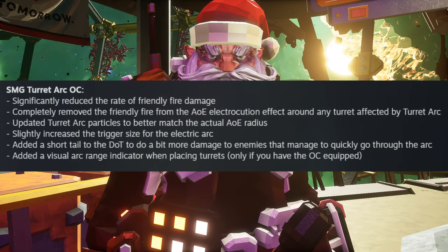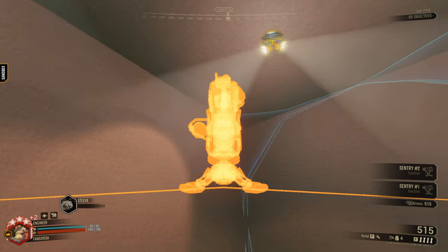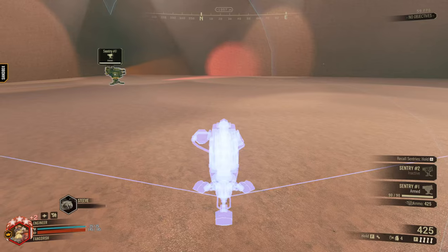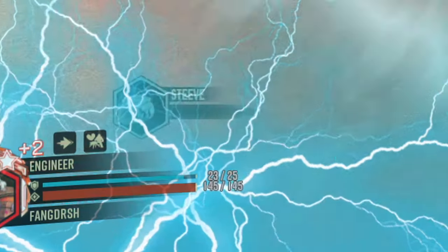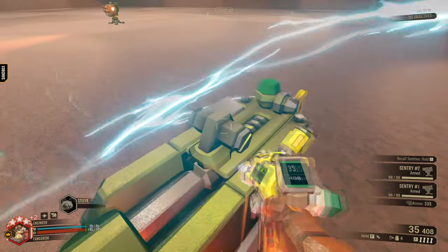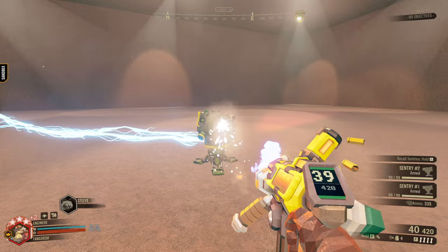Turret Arc got updated with some nice quality of life changes. They added a visible bubble around the turret you are placing down to let you know how far you can take the electric arc from turret to turret. They reduced the friendly fire damage from the arc, removed the friendly fire AoE damage around any turret, and slightly increased the trigger size for the electric arc.